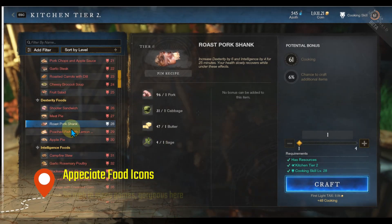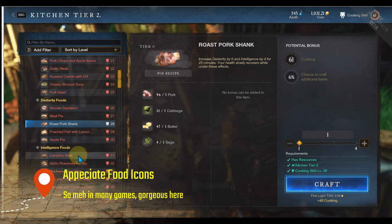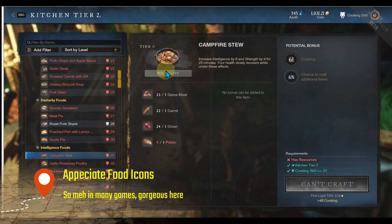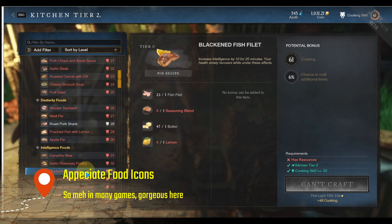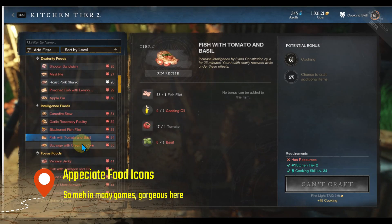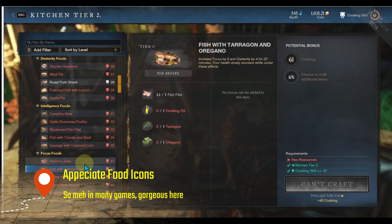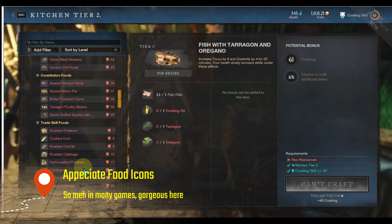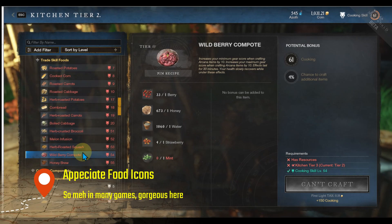Now this isn't really a quality of life tip to help you out, but it's a quality of life feature in the game that I really appreciate. So many games have stupid-looking recipe icons, but you just need to look at some of the icons on this food — I would eat this food, it looks great. I really think they did a good job on it and just wanted to point that out. It's nice to smell the roses every now and again.